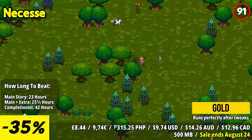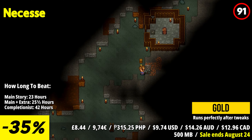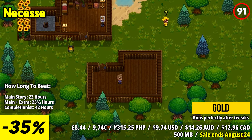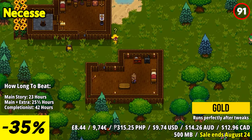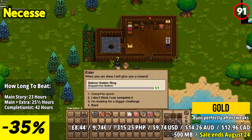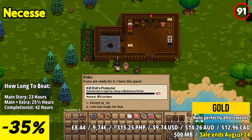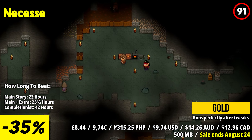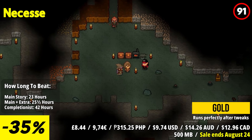Necesse invites you to embark on a journey of building, questing, and conquering in its infinite procedurally generated world. Uncover mysteries, grow your settlement, and lead expeditions against formidable foes like pirate kings, dragons, and fallen wizards. Delve into dungeons for treasures and raw materials, and seek out adventure on the high seas to test your skills.